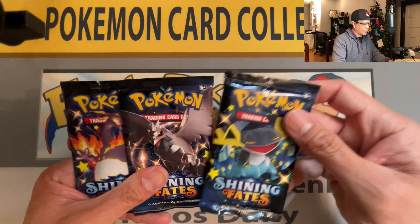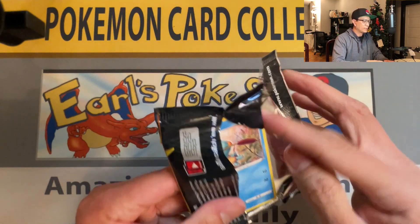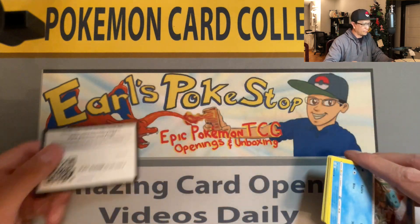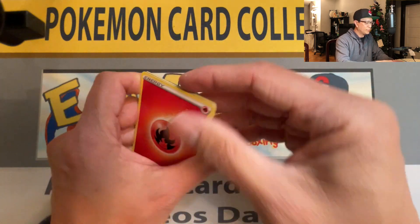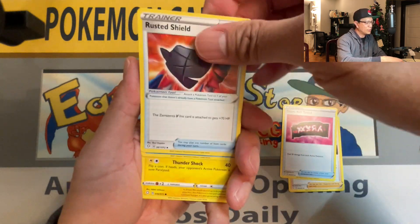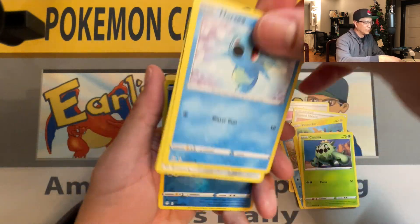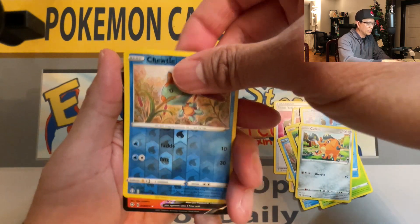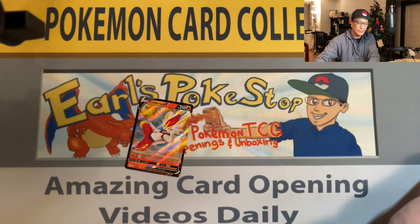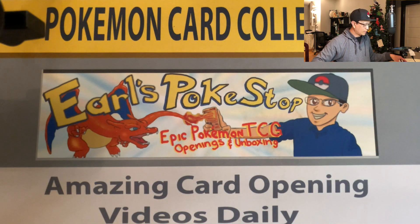Oh, we got the Charizard — we'll save that one for last. Here we go! Code card... forward to the front. Oh we got Fire Energy, Ball Guy, Kimawil, Rusted Shield, Chewtle, Morpeko and friends, Cacnea, Horsea, Copperajah... Chewtle reverse holo. And we got a Sandaconda V ultra rare hit! Okay, it's an ultra rare party today!